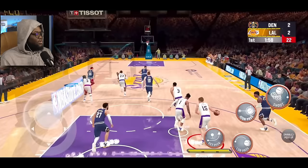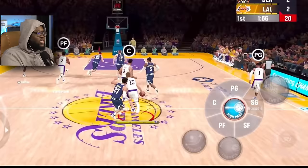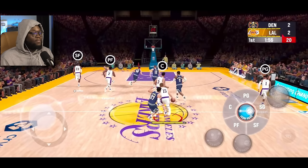We now have an icon pass button — you can enable it in the settings. You can choose what position you want to pass to, so if I want to pass to the point guard or the center, I can choose it. It was really weird for me at the beginning and it's going to take a while to get used to, but I believe if you're using a controller it should be easier. I like that 2K was able to add this.